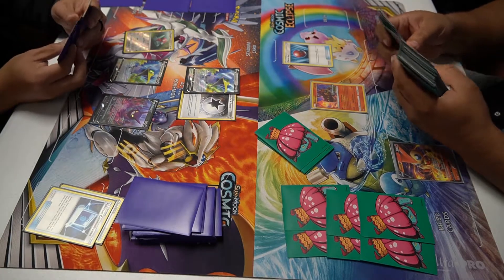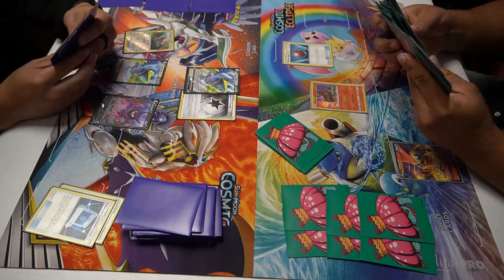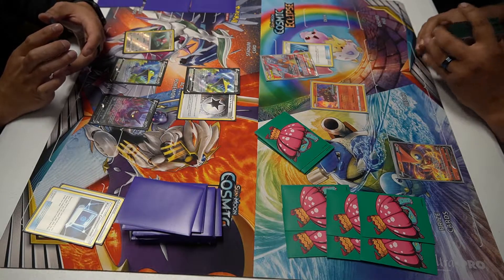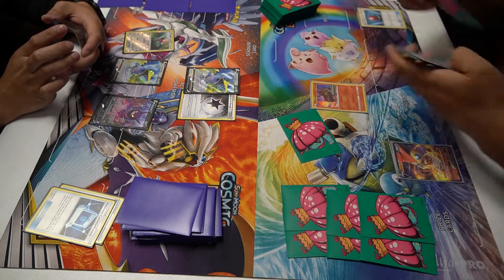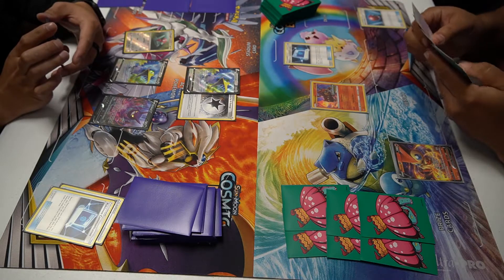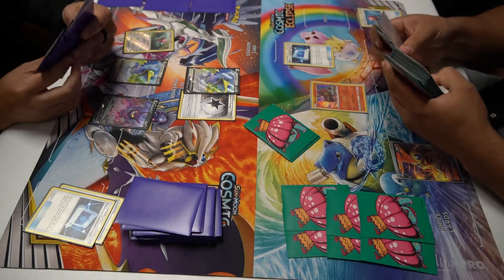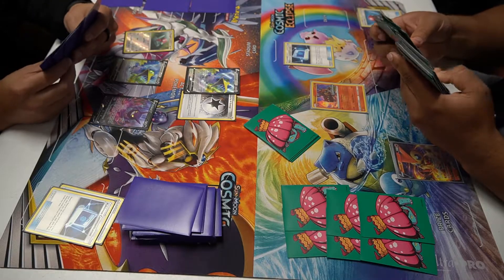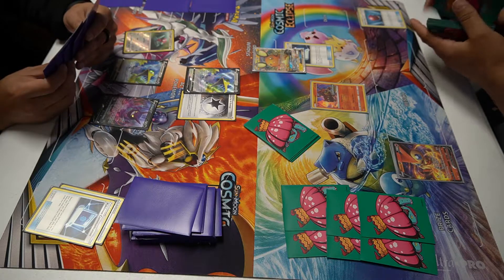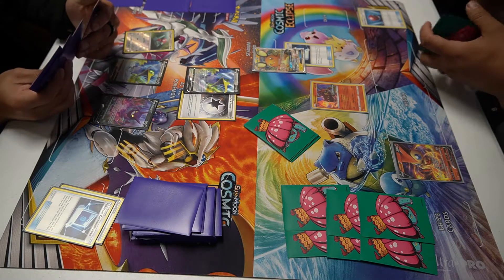Instead we're going to do Charge Ball, searching our deck, taking a look at it, seeing what's prized and what's not. There it is — taking away that Regisard. In this matchup we don't actually need it because we want to attack with the TDAV V-Max since it has more HP. We're going to play Pokemon Communication, putting the TDAV V-Max back into the deck and getting Dendene. We play Dendene and discard the Charizard because we do not need it. Hopefully we can find energy.